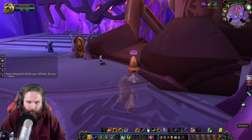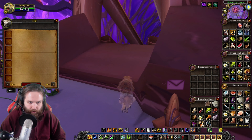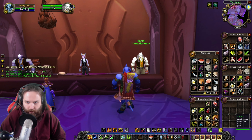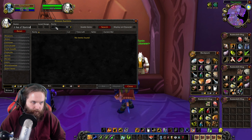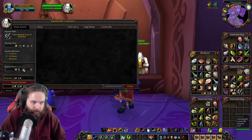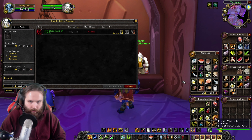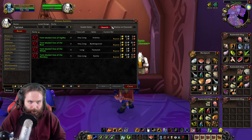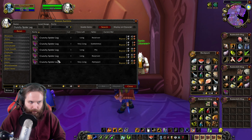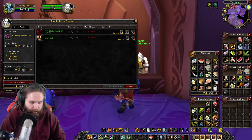Okay, so here we are. We're going to pick up the junk we got. There's a twin-bladed axe — two gold for the twin-bladed axe of agility. We'll throw ours up for $1.99 and see if it sells. It's really cheap for a two-hander so I think it should sell. Then we'll put up this Tiger's Eye — three silver for the Tiger's Eye, we'll sell ours for 10. Crunchy Spiders are going for about $4.80, so we'll put ours up for $4.70.